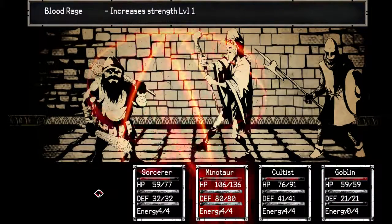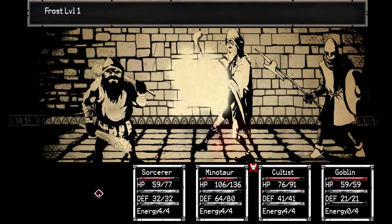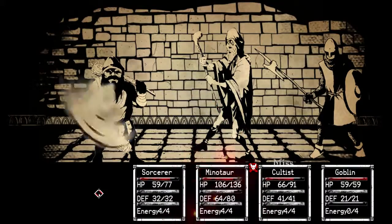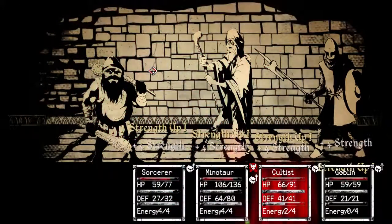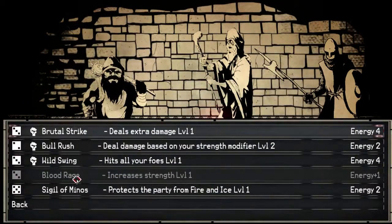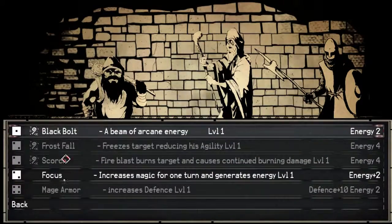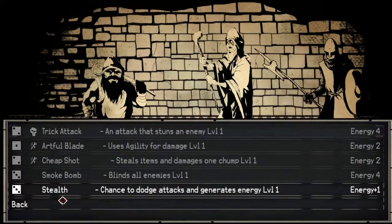I blinded all of them. Cool. Hopefully you need sight to cast spells. Cultus getting hit hard. Minotaur, there we go. Wild swing — knock him down. That skill's totally not worth it, I'd rather just heal myself.